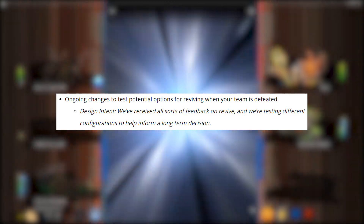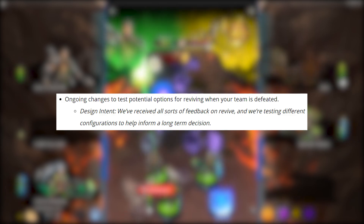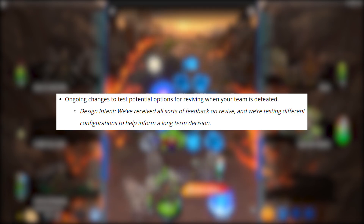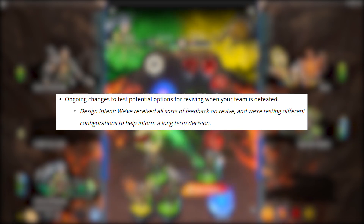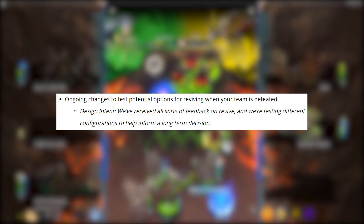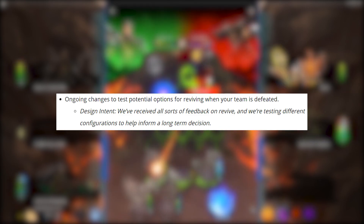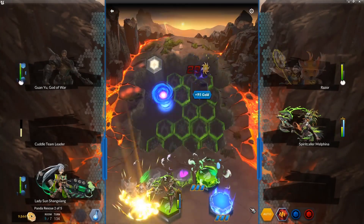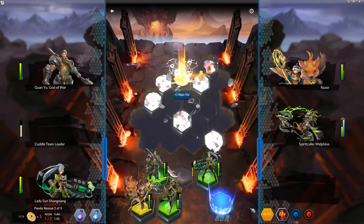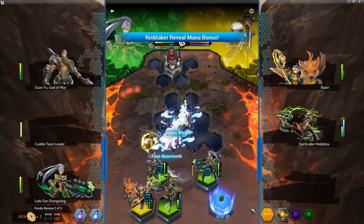Ongoing changes to test potential options for reviving when your team is defeated — Epic has brought back the mechanic to continue using gems. I was all for them removing this because I thought it added a little more difficulty and got you thinking about things. Epic states they've received all sorts of feedback on revive and are testing different configurations to help inform a long-term decision. Overall I don't like it, but it doesn't ruin the game for me. Whenever I get that revive dialogue I always collect and leave — I don't use gems to continue. It's a newbie trap, so don't fall for it.